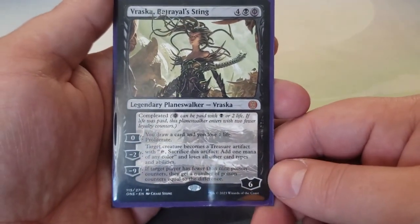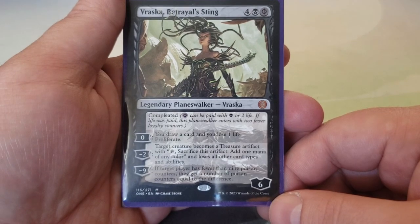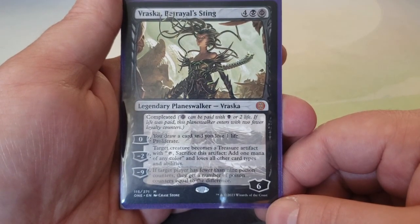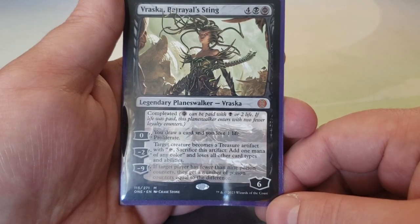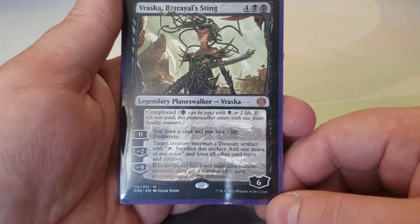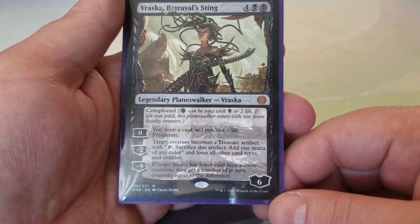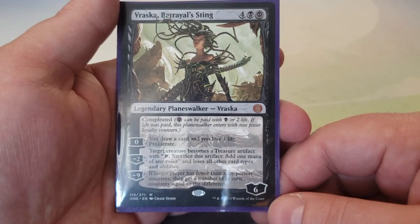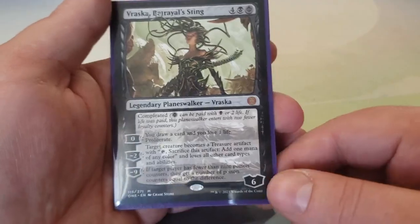We have one planeswalker: Vraska, Betrayal's Sting — four, one black, one Phyrexian black. If you pay the Phyrexian black, she enters with two fewer loyalty. Zero ability: draw a card, lose a life, and proliferate — effectively a plus one. Minus two: target creature becomes a Treasure artifact. Minus nine: if target player has fewer than nine poison counters, they get counters equal to the difference — putting them one proliferate away from death. Great ultimate if you can protect her.